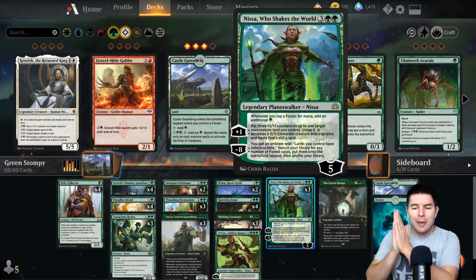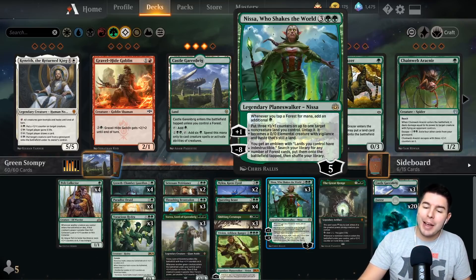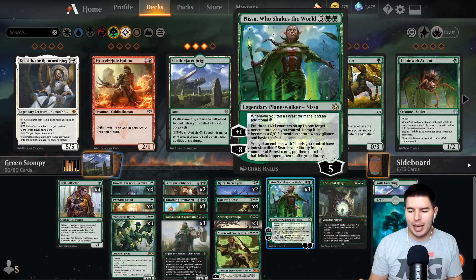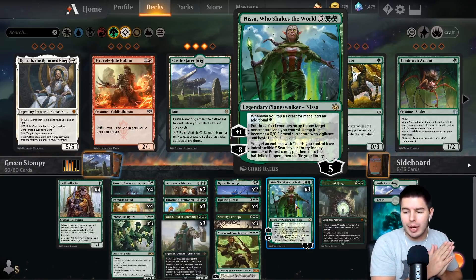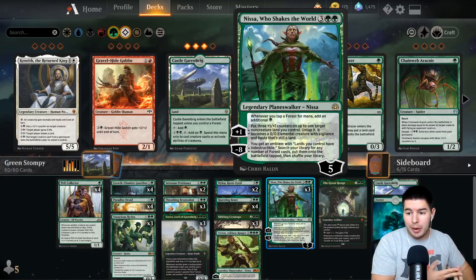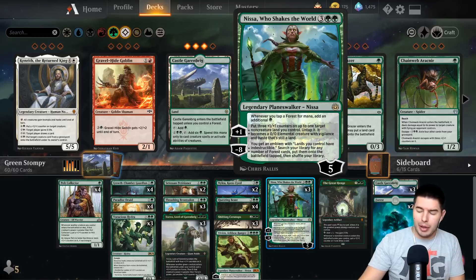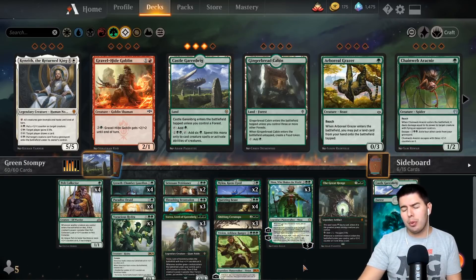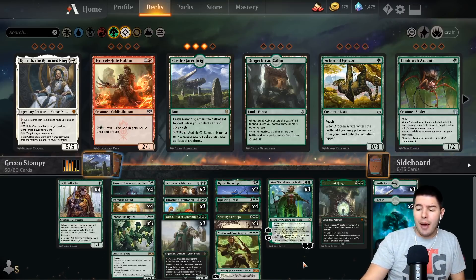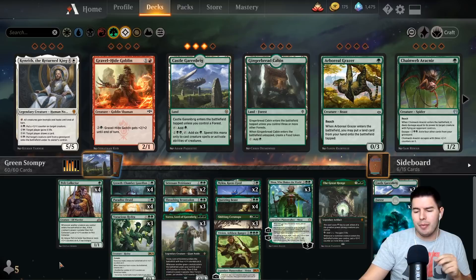What's up everyone, my name is Jeff and today we are going to have some fun playing Magic. We're playing a green stompy deck — I ran into this a couple of times in best-of-one and realized it's really powerful against mono red. It's just a really powerful aggressive deck. I built my own version which is a little different, pulling out all the best things from mono green. The one issue I'm seeing is that I'm lacking a little bit of interaction.